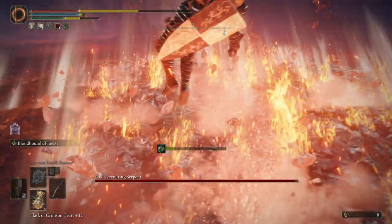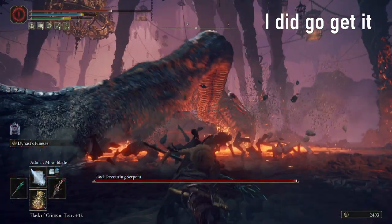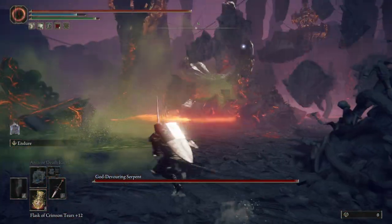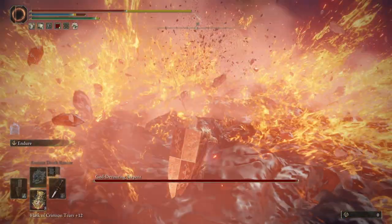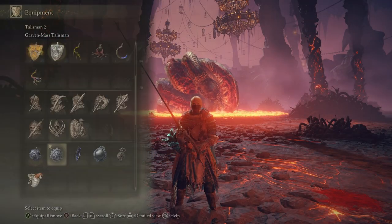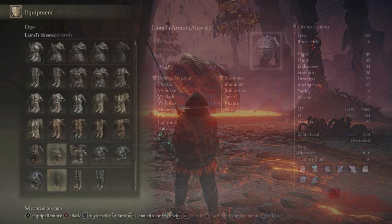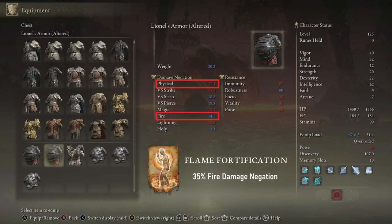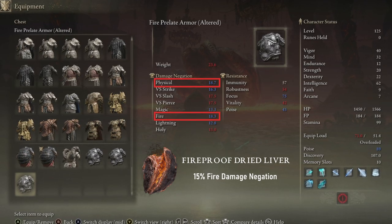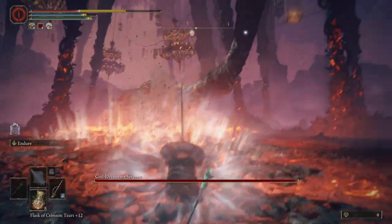Bloodhound's Finesse failed miserably, although I also wanted to try the Bloody Helix iframes — I didn't have it on this character and was too lazy to go get it, so if you know if it works, let me know in the comments. Of course you could always just face tank it with Endure and not get burger flipped — you get a bunch of resistances, and you can always stack it with things like the flame drake talisman plus two, better fire resistant armor like the Lionel set, and really optimize your fire resistance. You could probably also use a buff like Flame Grant Me Strength. In this specific case it's not really giving you an opportunity to counterattack the boss by enduring the attack, so it's whatever.